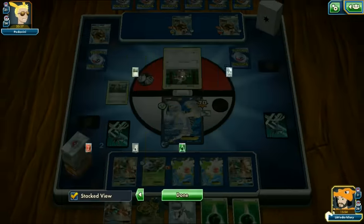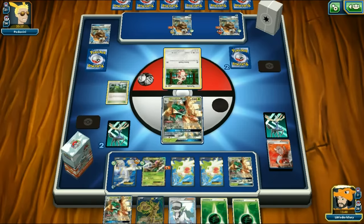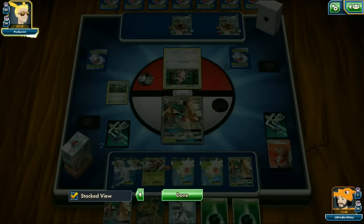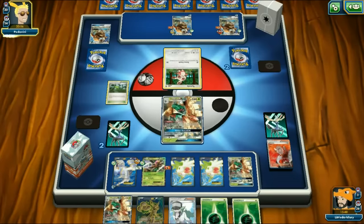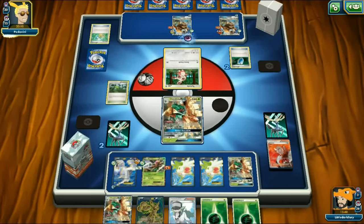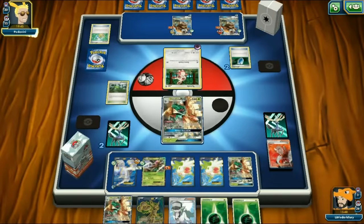It looks like this is an Espeon deck with Cosmoem and Delinquent. Thank goodness it isn't Delinquent right now - I'm actually glad we didn't play Forest of Giant Plants. He uses Side Beam which confuses us - just 30 damage. We can possibly take out that Cosmoem. I end him. Then Sycamore - we gotta find Decidueye. We can't find the combo yet. We hit him once and threaten Cosmoem for next turn. Lugia Arrow Ball knocks it out - Lugia is a legend!